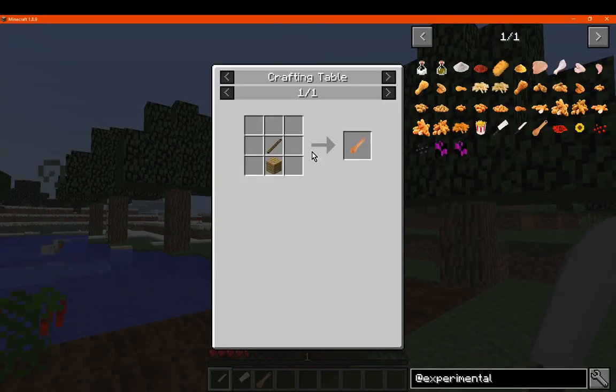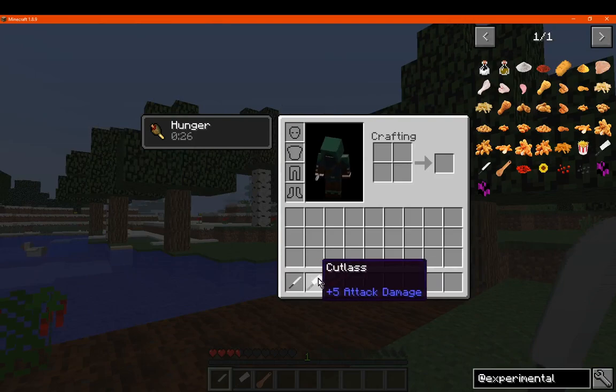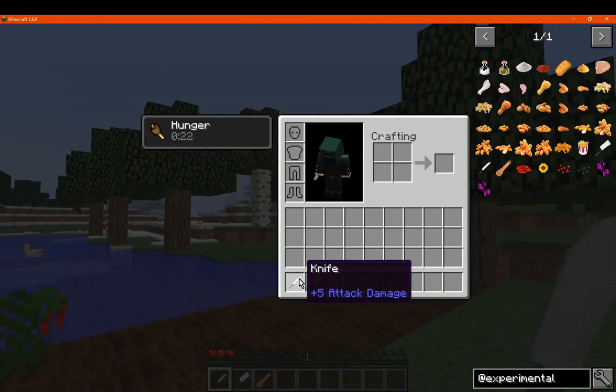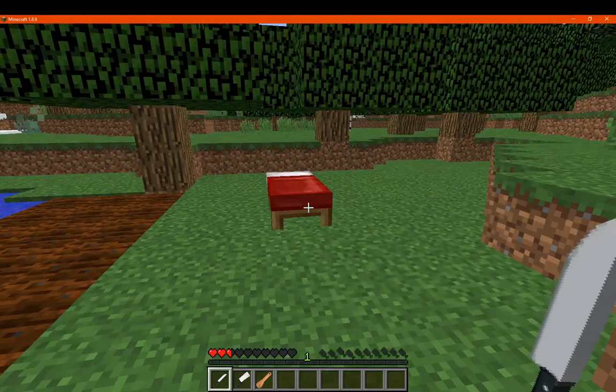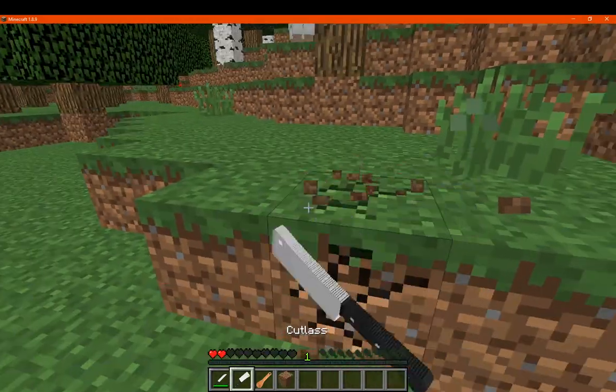You've got obviously the pestle, the cutlass with one less iron in it, and the knife. These all do pretty much the same amount of damage as a wooden sword, or with the iron ones more so a stone sword. We'll just break these so you can see what the durability is.